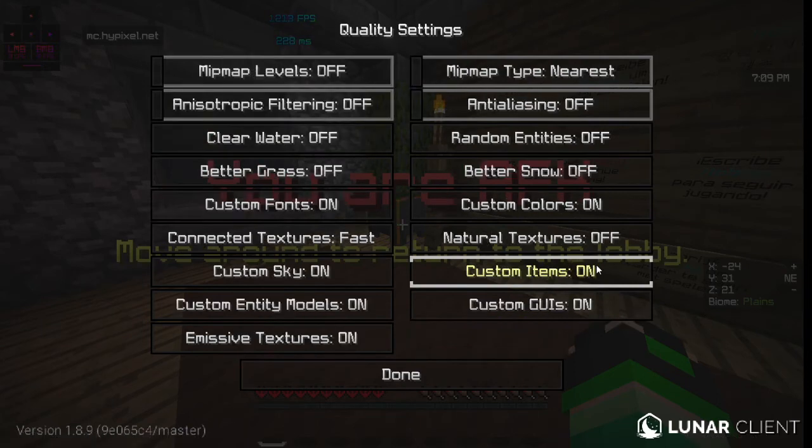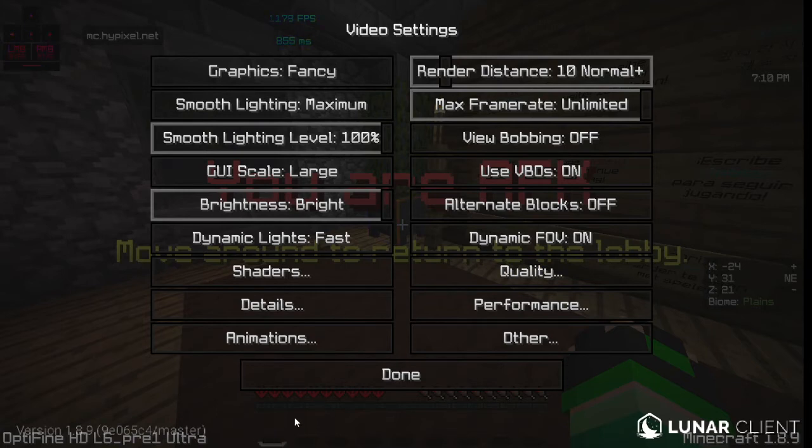Now let's do Quality. Mipmap levels: off. Anisotropic filtering: off. Clear weather: off. Better grass: off. Custom fonts: on — this is what custom fonts look like. Connected textures: Fast. Custom sky: on. Custom entity models: on — those are like creepers and stuff for texture packs. Emissive textures: on. Mipmap type: Nearest. Antialiasing: off. Random entities: off. Better snow: off. Custom colors: on. Natural textures: off. Custom items: on. Custom GUIs: on — custom items look like this, and custom GUIs look like this.